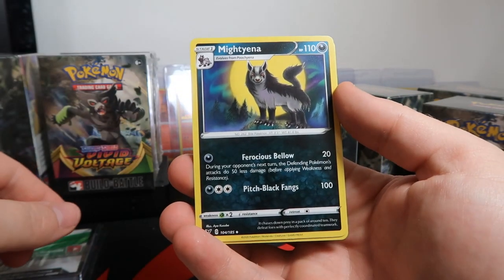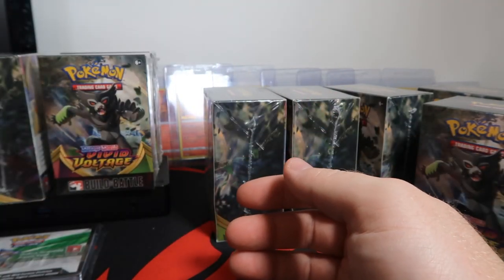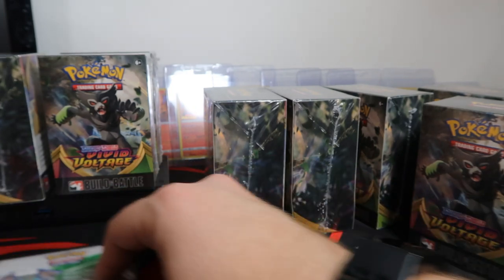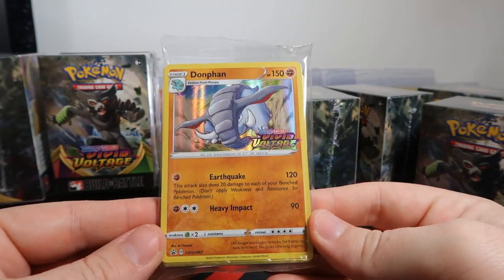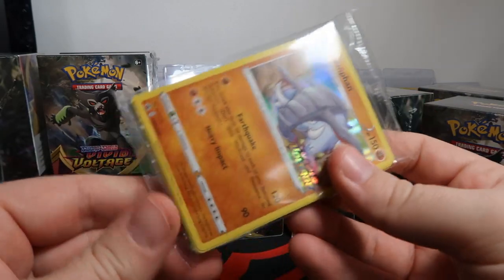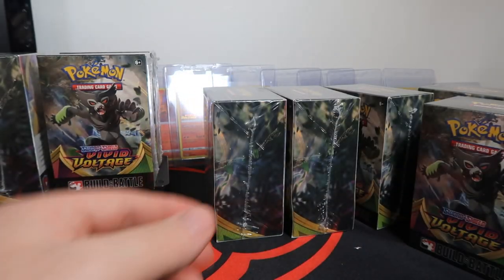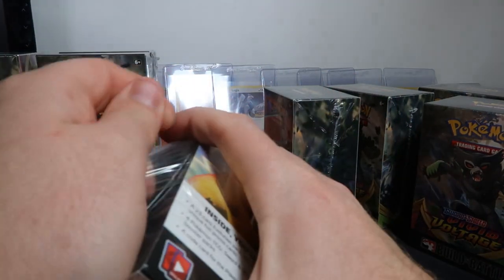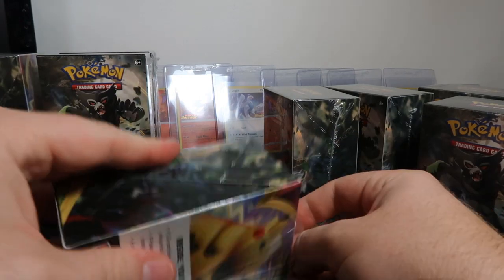Maractus, Mightyena — that's a nice art — and Beautifly. That was all four packs. Let's see what promo we got for the first box — and it's a Donfan. We're not going to open the promo pack on camera; they're the same in every single one. The Charizard and Lugia ones appear to have the non-holo Charizards and some Charmanders and Charmeleons. But I will get that Donfan sleeved up — I'll be grading all the promos from these boxes.